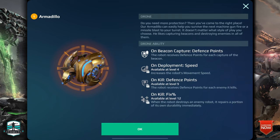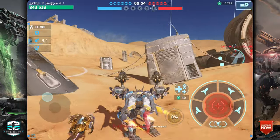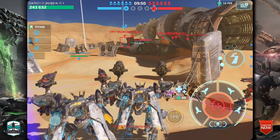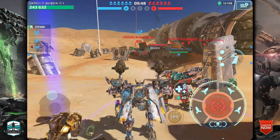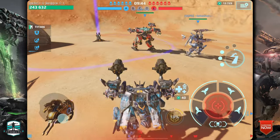The first one is the Armadillo drone — beacon capture, defense points on deployment, speed on kill, defense points. When you pimp it up to level 12, on kill it repairs a portion of its own durability. I use this drone often for fast spots which can capture beacons fast, so when you hit a beacon two times, let's try it out.